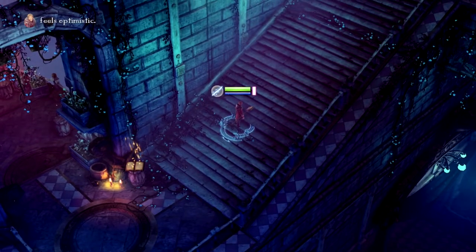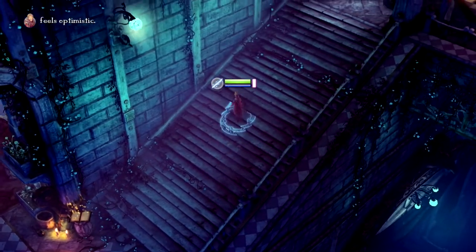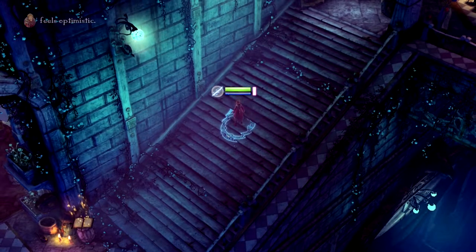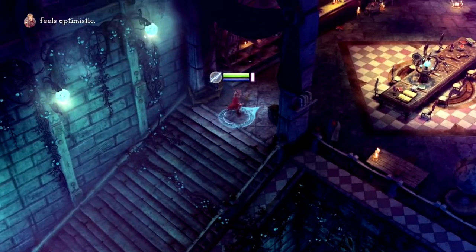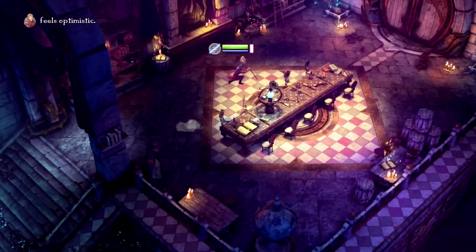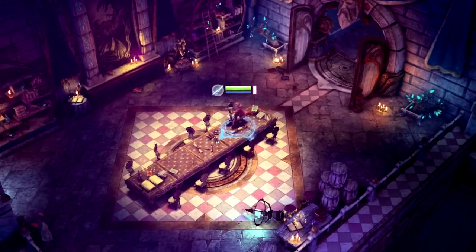You can also, in the top left corner, kind of change your — how you feel. I'm not really sure what the point of that is, but there we go. We'll just trash this room a little bit.